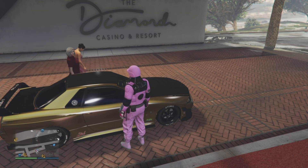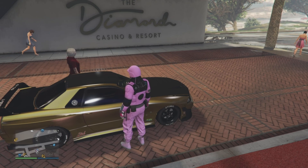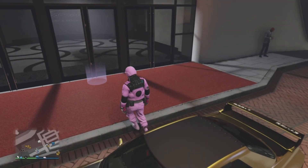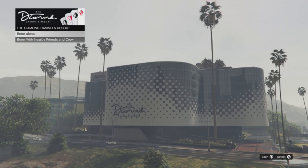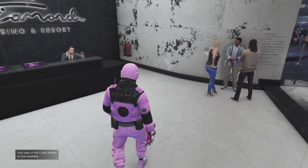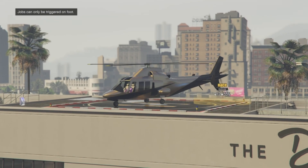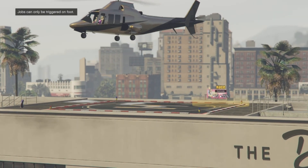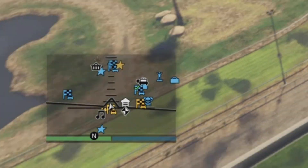Walk back towards the circle and you'll get multiple options such as the Music Locker and the Casino, which means you hit this part correctly. Simply choose the Casino. It can work two ways: you'll either fall through the map, or you won't have a mini map but will still be inside the casino. If you don't have a mini map and you're inside the casino, call up a Buzzard. Once the Buzzard is called, you'll be off the radar — if your mini map is grayed out, you've hit this part correctly.